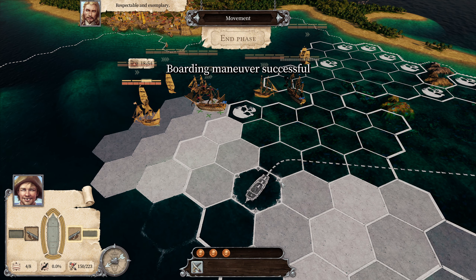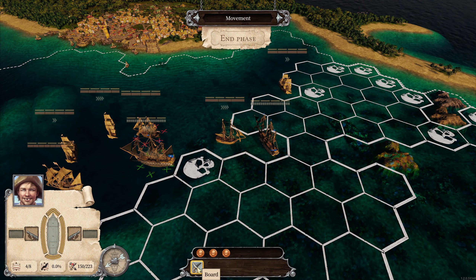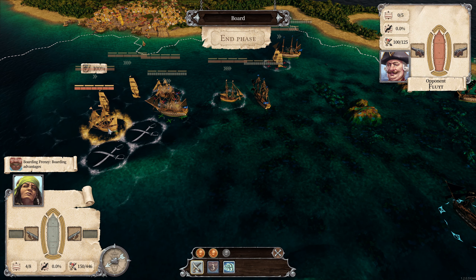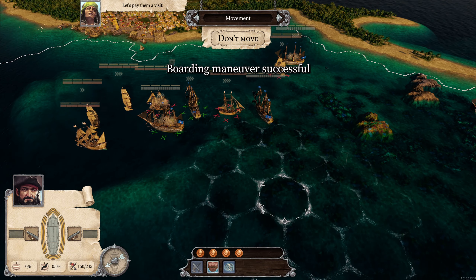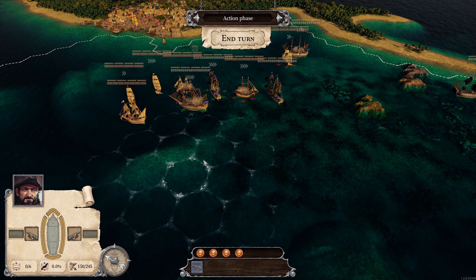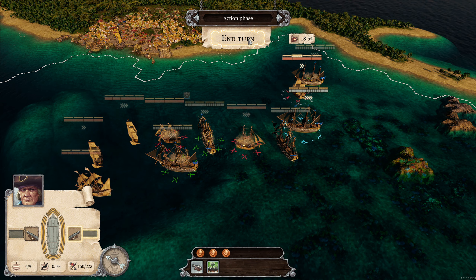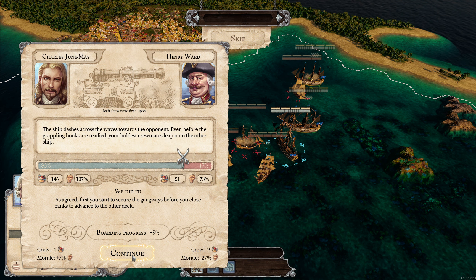There we go - respectable and exemplary. I think I was somewhere too low and that doesn't register what you're trying to do. We still have this one - 40 percent, 62 percent, let's give it a try. Those still standing at the end get a bottle of rum - they want to run away already. 100 percent, 100 percent - okay, this one seems to be a tough one. Let's pay them a visit. They have two ships left. Wait - three ships. I thought we already had four of them but apparently not.